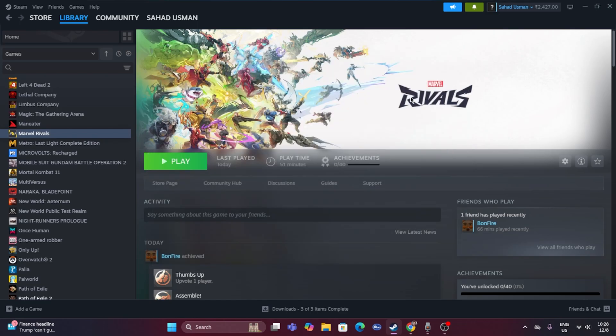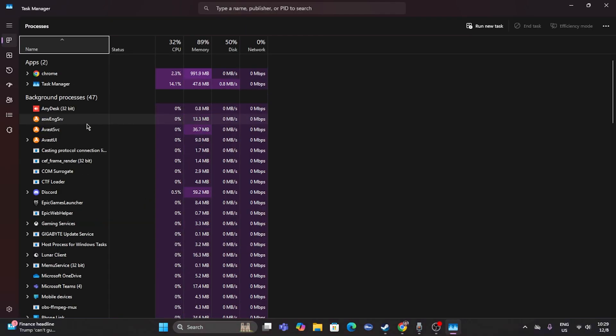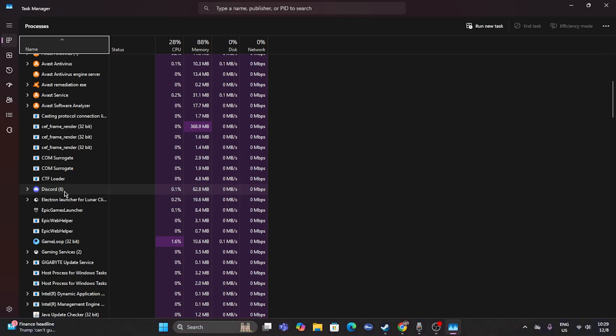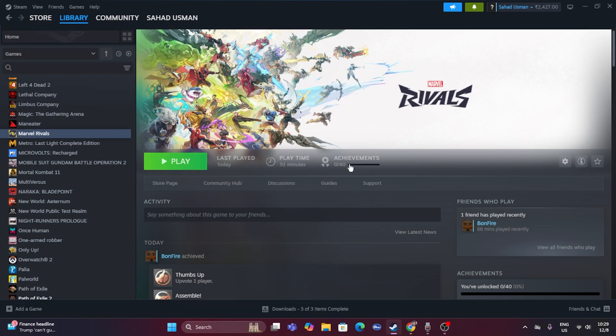Close all overlay and overclocking applications. Open Task Manager and check background processes — for example, Adobe Photoshop, Avast Antivirus, Total Security, Discord, and the Epic Games Launcher are all running in the background and affecting game performance. Right-click each unwanted process and select End Task. Once all unnecessary applications are closed, go back and try launching the game.